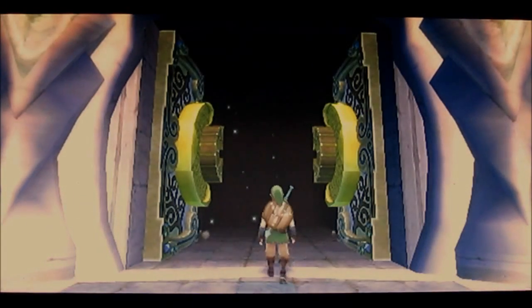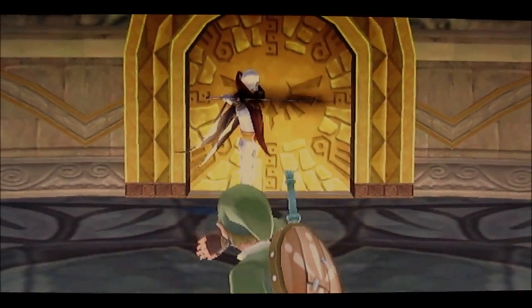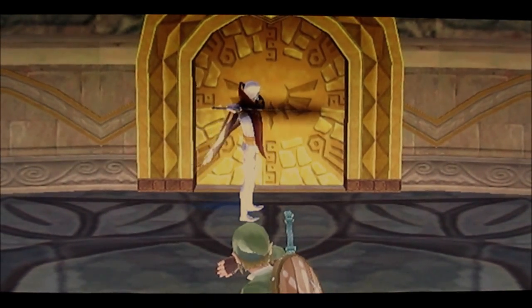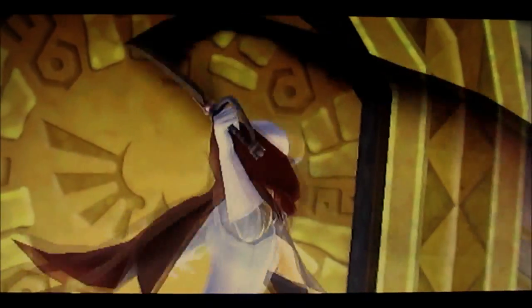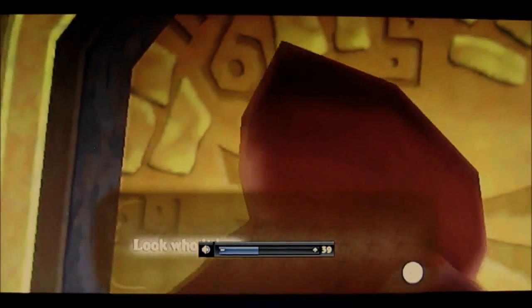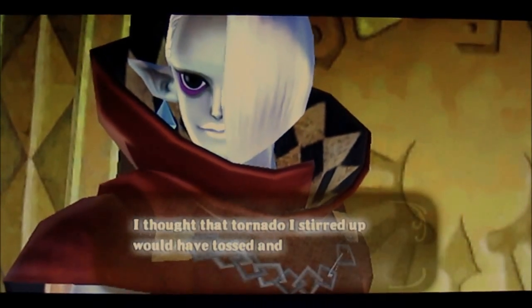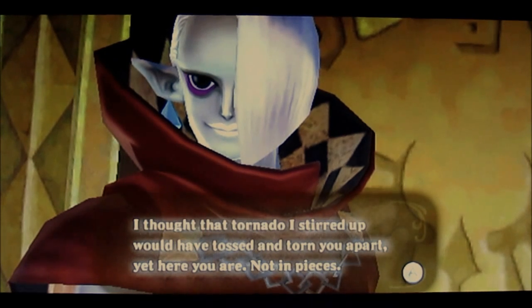Okay, just checking to make sure I can pause during cut scenes — this is the main boss room entrance. Just checking one more time in case I run out of space. Who the heck are you? Look at this guy — he's got a weird voice. Look who it is — it's — look who's coming.